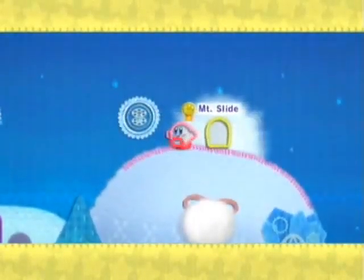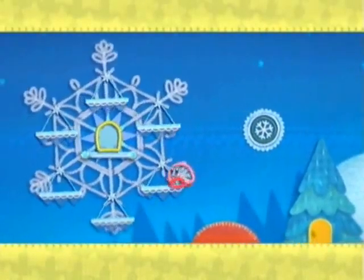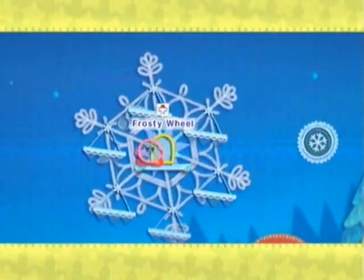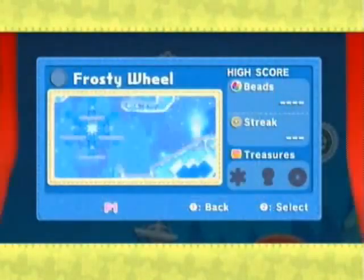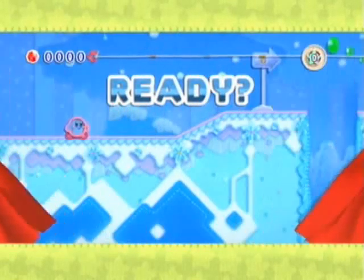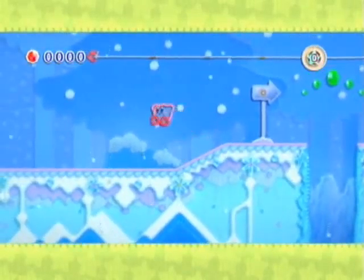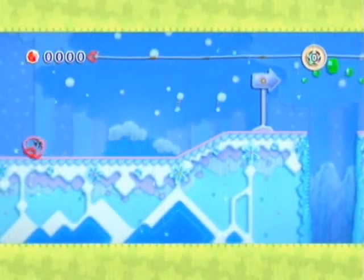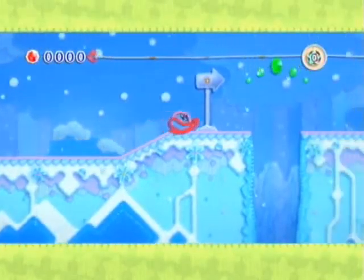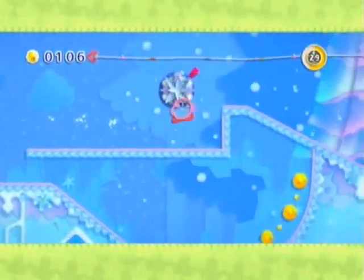Frosty Wheel. I practiced this one a little bit, but honestly it's not that hard so I didn't practice it too much. It does have a really neat little gimmick — it seems all of these levels later in the game have some kind of gimmick. The gimmick here is that normally when you double-tap in one direction you turn into a car, but in this level you turn into a bobsled. It's so funny.